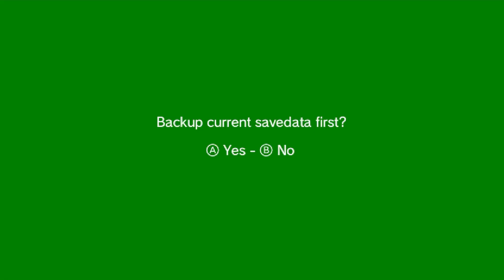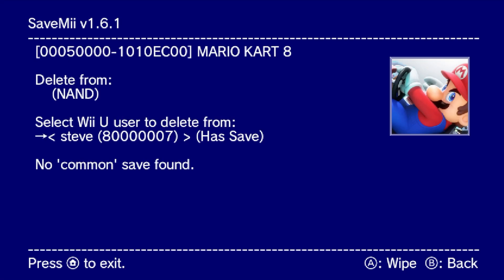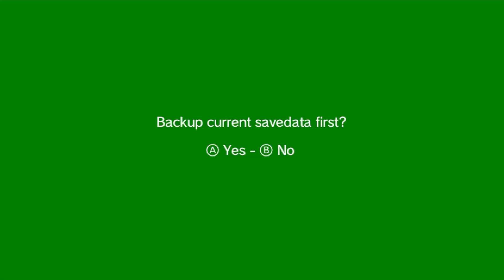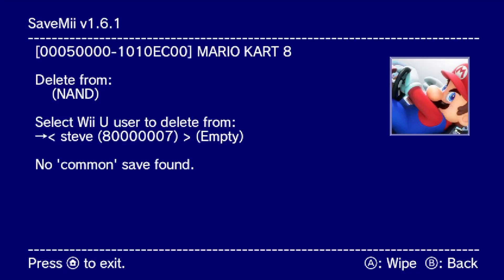Make sure you're really sure, then press A. You have an option to backup current save data — we already did, so press no, and it will delete it. If you get a screen like I did, just press B. It says we still have a save but the common save is not there anymore, so just try to wipe it again and it should solve that issue. You should see 'empty' — now we are good to go.